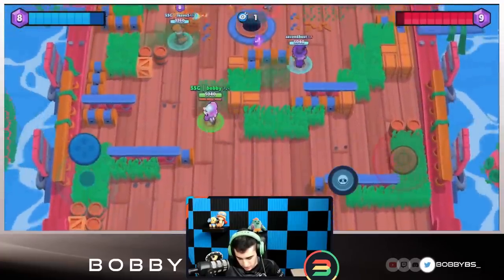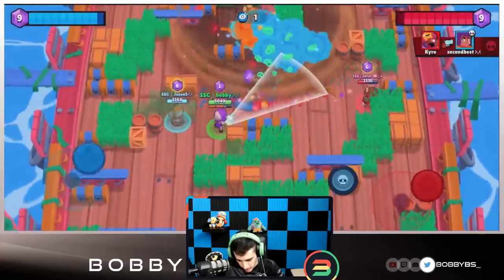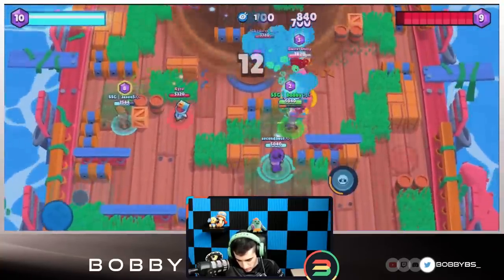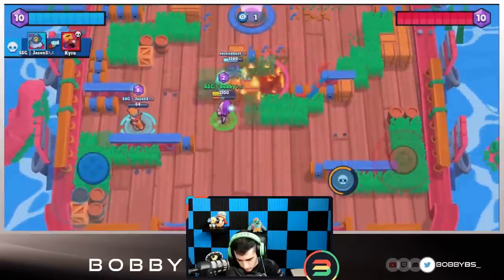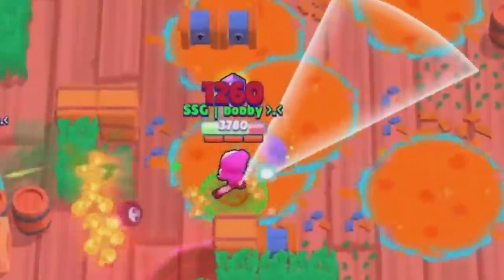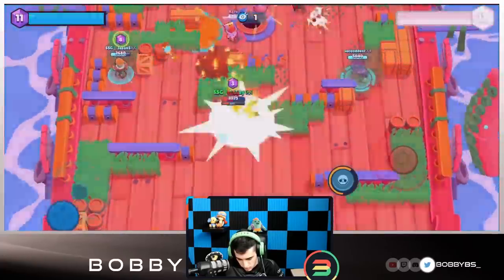They got a little bit too ahead of themselves trying to go for that last gem. I'm going to spray my shots and we're going to get two gems — they might tie it up but that's fine. Jason's in an interesting position but we're able to get the kill together. Jason's going to super the mid, I'm just going to walk forward and pick up a gem — one Piper shot would have killed us but we're able to juke it.